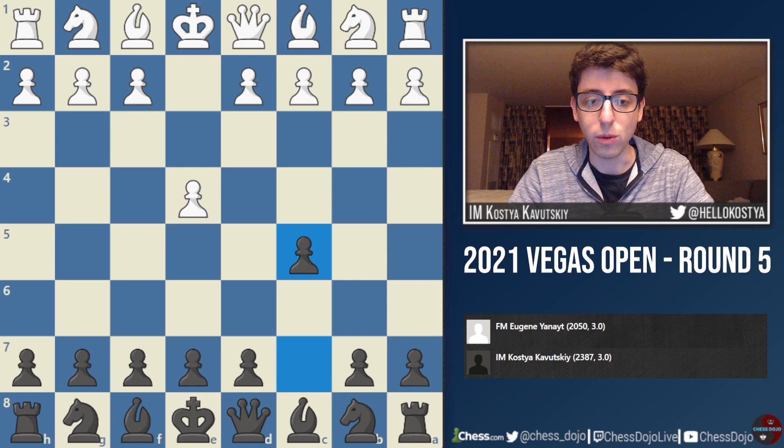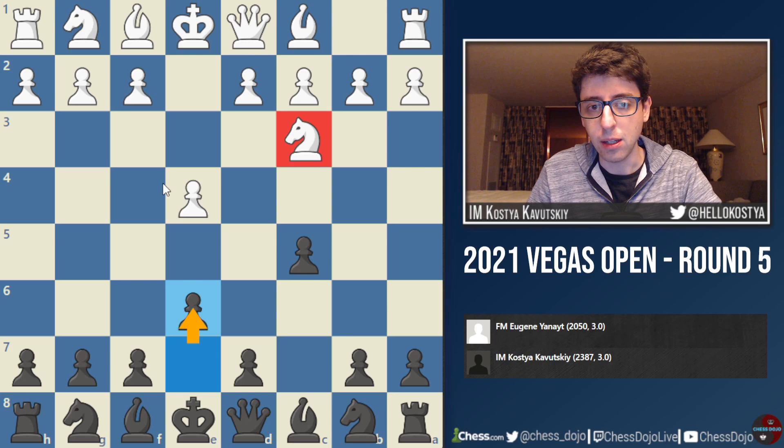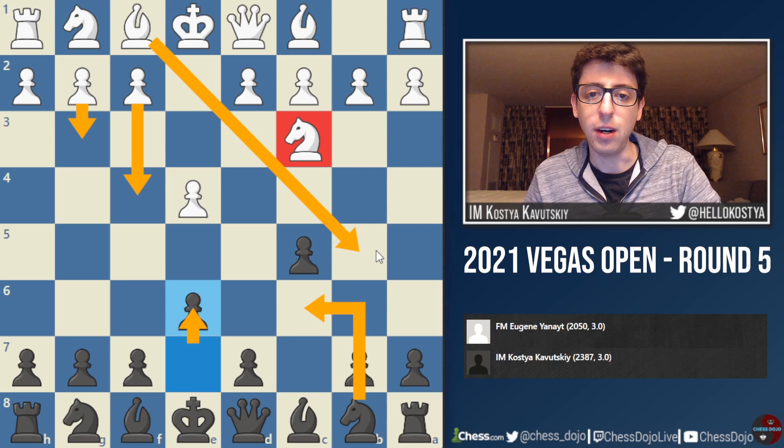He ends up playing Knight C3, so I played E6. I explained in the Round 3 video why I like E6. I feel like normally against players who start with Knight C3, this is a good way to meet all kinds of Grand Prix and closed Sicilian setups. E6 is the most flexible way, not committing to Knight C6 because of possible ideas with Bishop to B5. I'd rather avoid giving white these options.